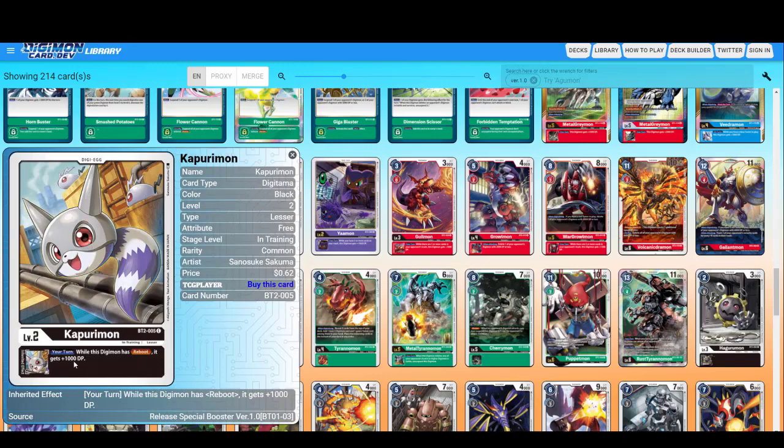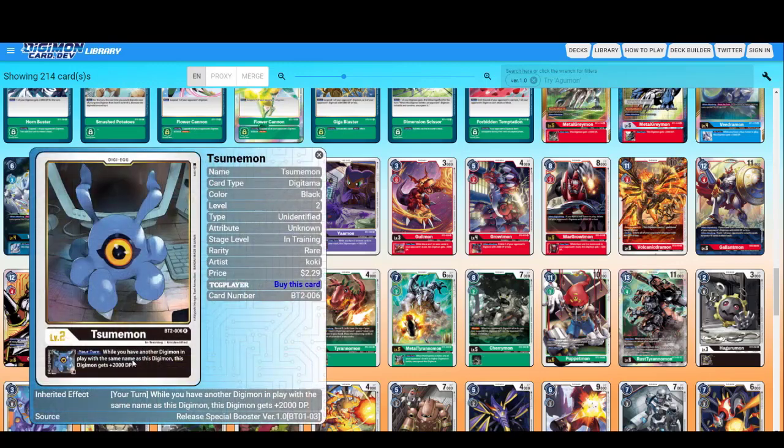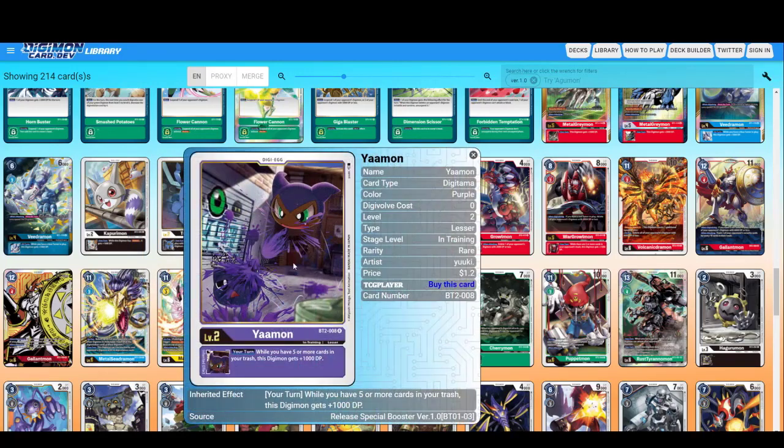Kapurimon — well this Digimon has Reboot; it gets plus 1000. Lots of black Digimon have Reboot. And Blocker — so it's not bad. While you have another Digimon in play with the same name as this Digimon, this Digimon gets plus 2000 DP. Togomon purple — trash the top card of your deck when attacking. I think some cards work while they are in the trash pile in purple — I haven't played purple before, so I don't know how it works.